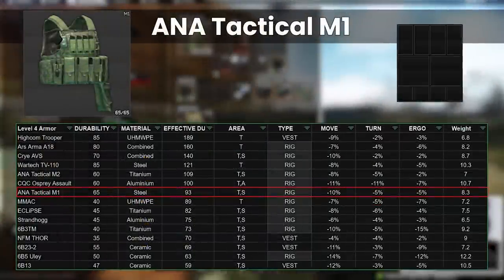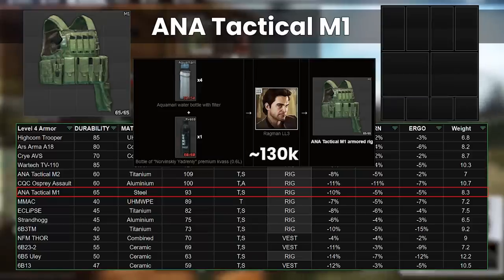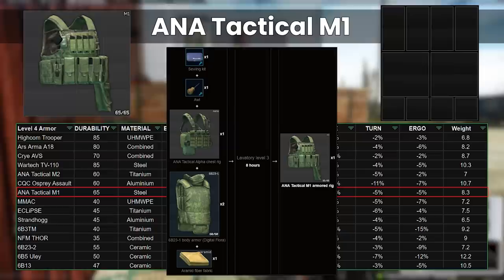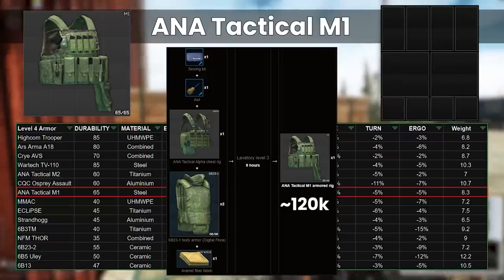This is probably because of the better internal space configuration. There is a barter of Ragman 3 for 4 Aquamaris and 1 Kvas, coming to around 130k, as Aquamaris are still relatively expensive at the moment. The current craft in the nutrition unit comes to about 25k if you buy the waters. There is also a new craft taking 2 6B23s, which can themselves be bartered for a propane, plus an ANA Tactical Chest Rig and Aramid, costing about 120k altogether, so not worth bothering with at the moment.